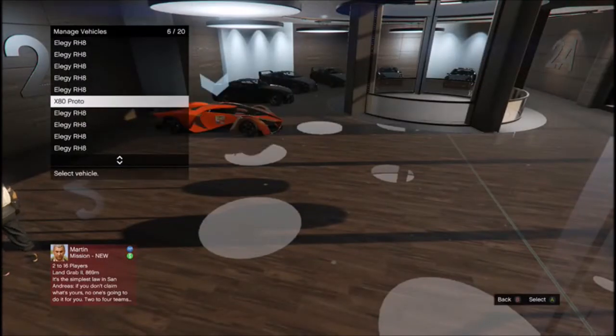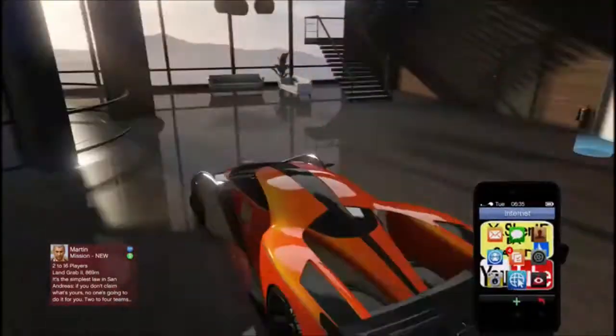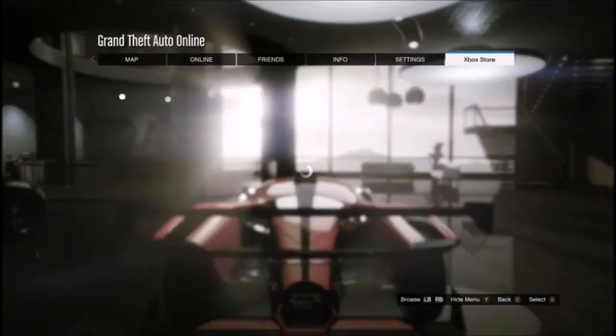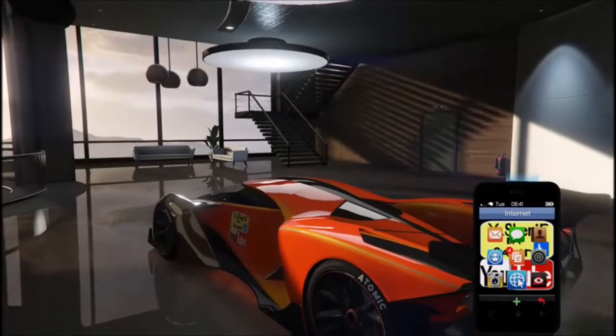What you want to do is have your vehicle right here. It does work with any vehicle. This does take a couple tries to get, but after you get it, it's worth it. So you want to hover over internet, hold the gas, and then press A. Now you want to pause the game as fast as you can, go to Xbox Store, and if it's unavailable, that is what you want. You have to do that part fast.